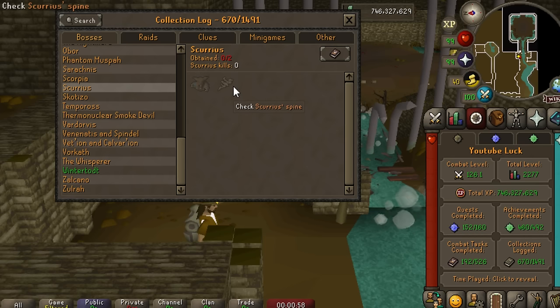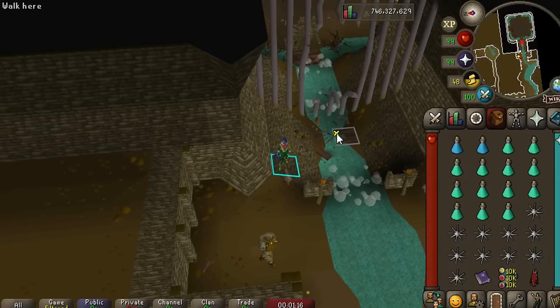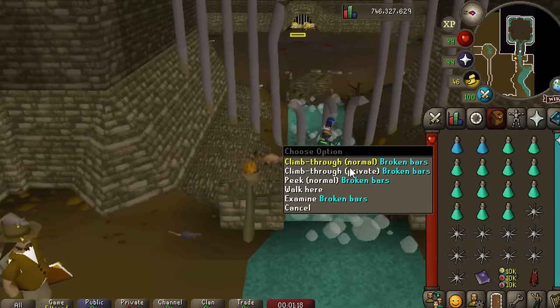Scurrius's spine is great. The XP per hour here is actually amazing, and they updated Scurrius to drop Medium Clues at a rate of 1 in 25. I think because I have the Medium Combat Task done, it's 1 in 22 or 23, which is pretty good. That might be one of my better ways of getting Medium Clues because the Impling Method is so tedious - I absolutely hate it. So we're going to do some Scurrius and some Medium Clues and see how it goes.